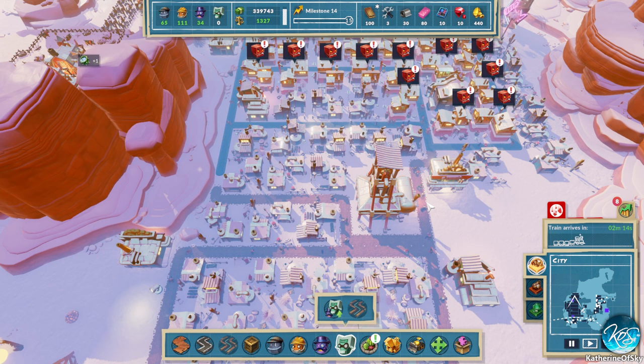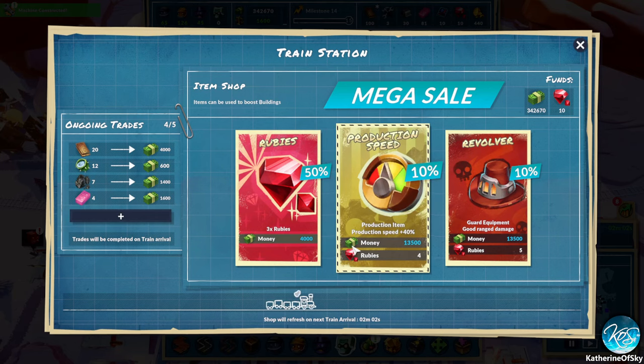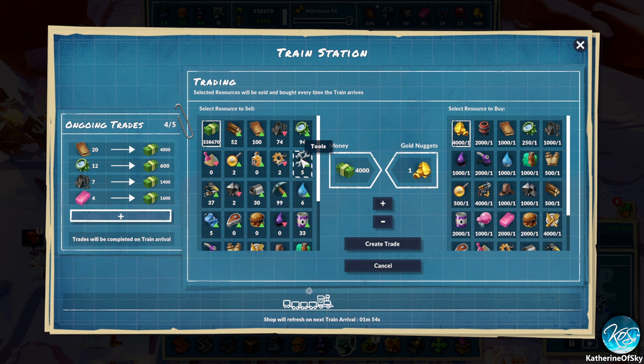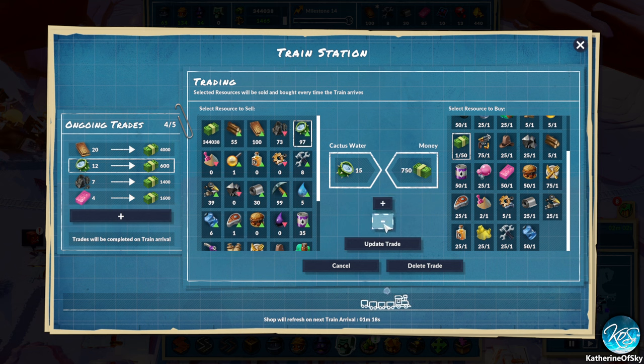We need more tools. Oh no, iron — we needed iron, lots and lots of iron. How much does that cost? Ten tools. Let's go up here and buy tools. Revolver production speed — nope, I want tools! Gimme, not those. I want to trade for tools. Could do like 20 — let's do 25. Cactus water, maybe we do that up to 15.